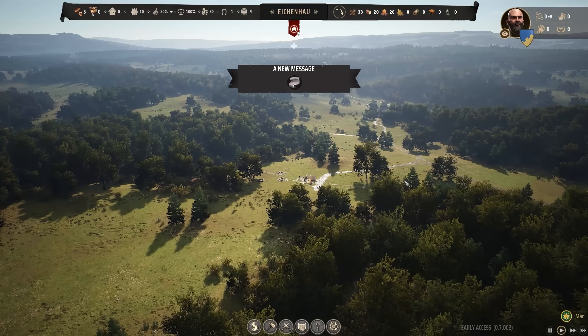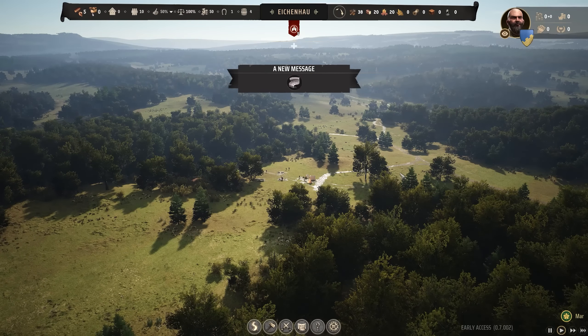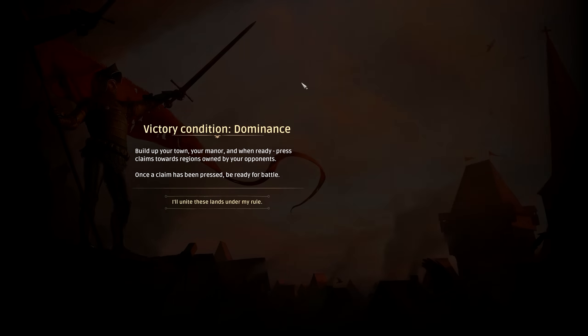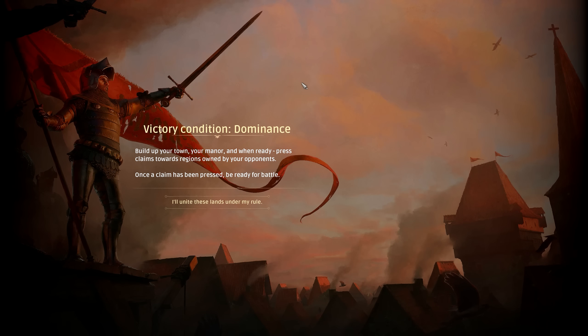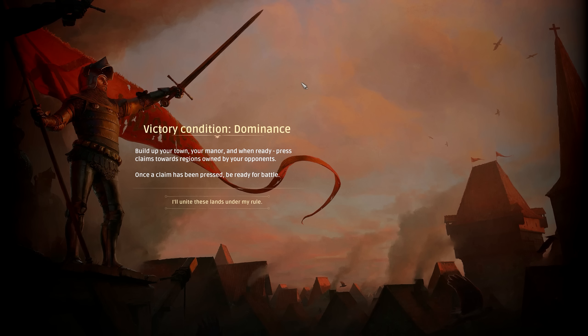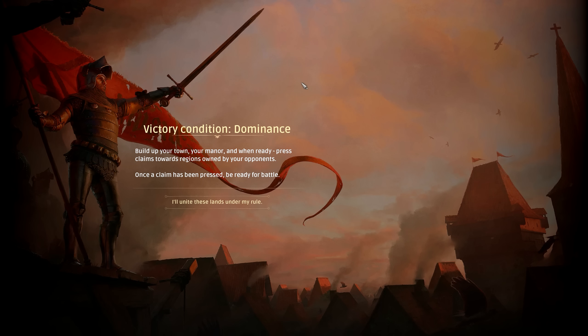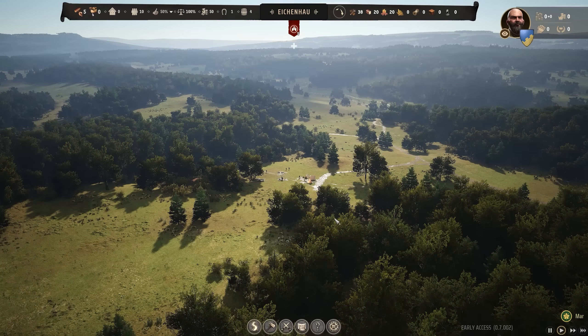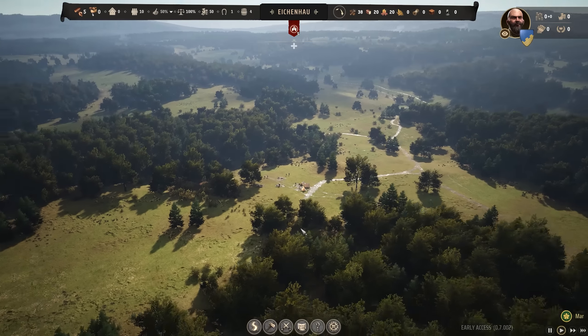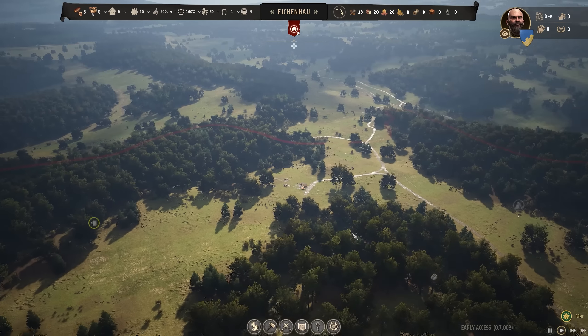Early access, nevertheless, but still quite the feat. Before we get familiar with the UI and explain the gameplay systems, we should just take a quick moment to check our victory conditions and get the lay of the land. Dominance: build up your town, your manor, and when ready, press claims towards regions owned by your opponents. Once a claim has been pressed, be ready for battle. I'll unite these lands under my rule - I have no doubt about it.